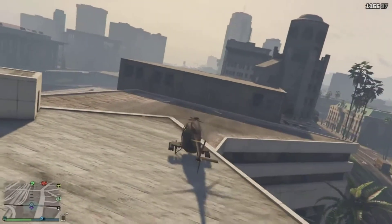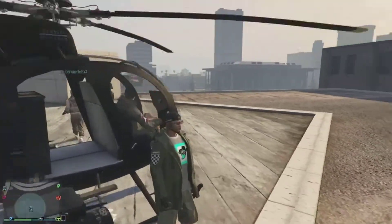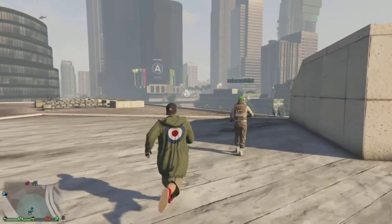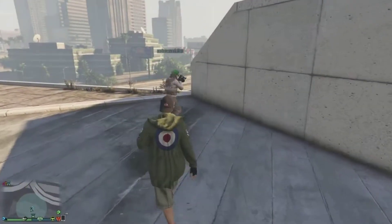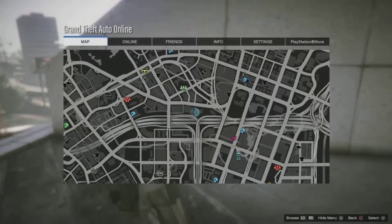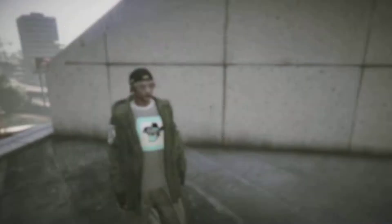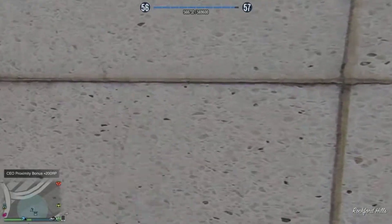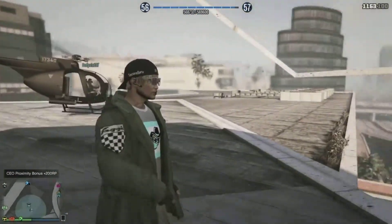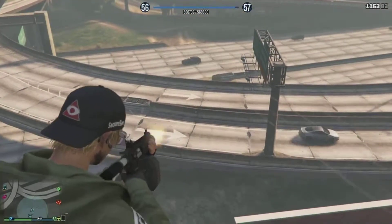For this next one, you're actually going to need a helicopter or something like that to get on this roof. It's right over there to your left. You can just walk straight through — I'll show you where it is on the map, it's right here. Just get a helicopter, get on the roof, and walk through this wall. It's a really cool place to snipe people — you can actually shoot out, so it's just a really cool spot.